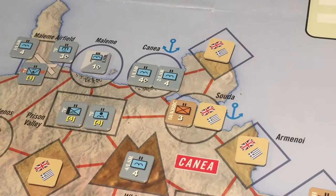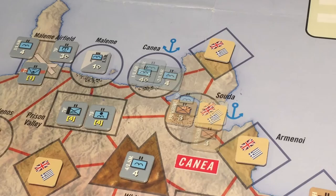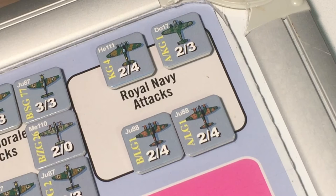Now to the tactical movement phase. We move units on the ground at Crete: an elite battalion and a heavy weapons battalion move into Souda, a regiment joins the fight at Souda, and a parachute unit moves two zones into the port of Kania. That concludes the tactical movement phase.